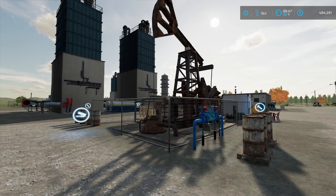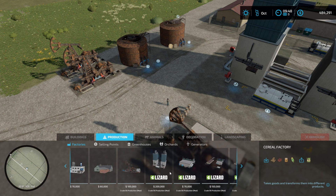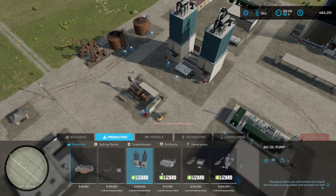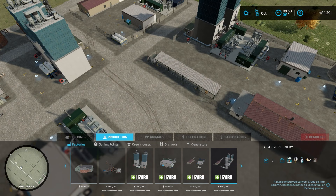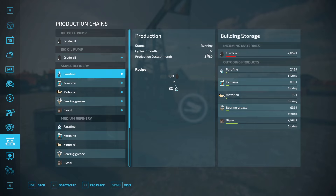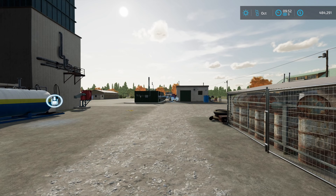You have two different forms of generating oil. You have a small oil pump, and then you have the big oil pump, which is two towers. Those are found in the production menu. You can add crude oil production for $100,000, and the big tower for $200,000. Then you also have three refineries: the small refinery for $70,000, the medium for $150,000, and the large for $500,000. They all produce the same products but at different rates — small refinery: 72 cycles a month, medium: 168 cycles per month, large: 288 cycles per month.